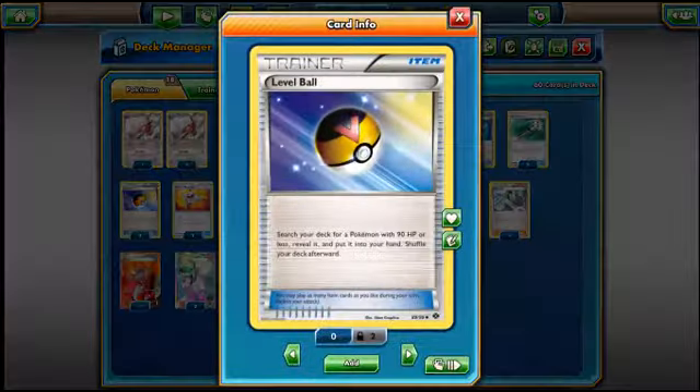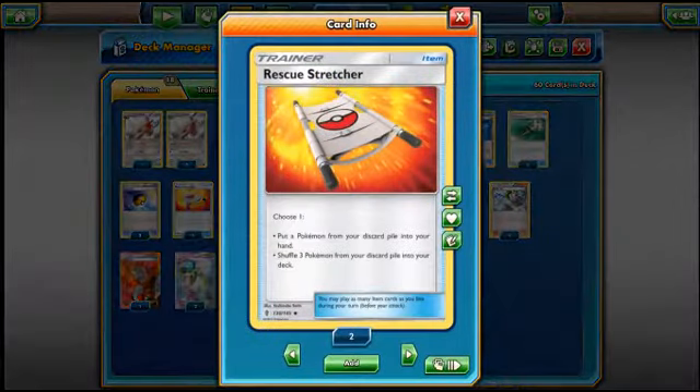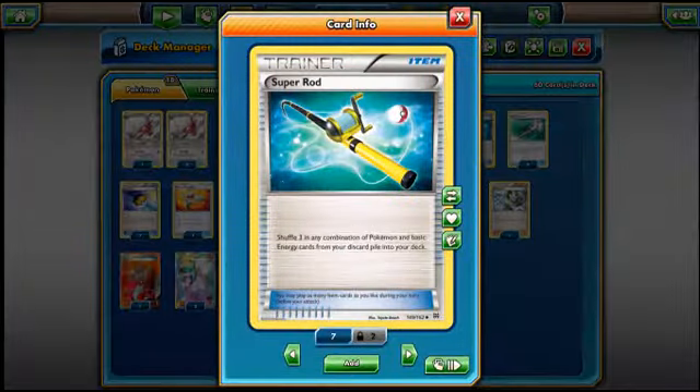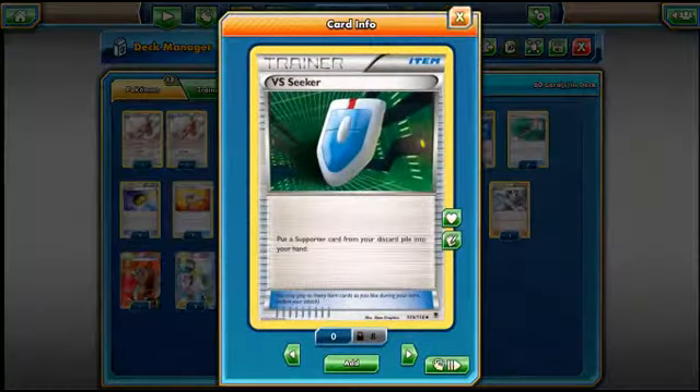Playing 2 Level Ball for searching out those Pokemon you need — Frogadiers and Froakies. Also trying out the Rescue Stretcher. If you didn't know what it does, it puts a Pokemon from your discard pile back into your hand, or shuffles a Pokemon from your discard pile back into your deck — sort of like Super Rod. Speaking of Super Rod, playing one of those, mainly for putting back the Water Energies. 3 Trainers Mail — only 3, couldn't find room for the 4th, but if you've got to cut something it's Trainers Mail.